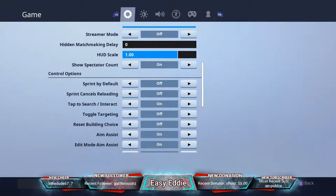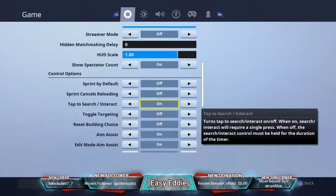Tap to search/interact is an underrated one — I have this on. It means if you're going to open a chest you just tap X once and it'll open instead of having to hold it. Same for reviving and everything else — just tap once and it'll complete the action. I recommend having this on.